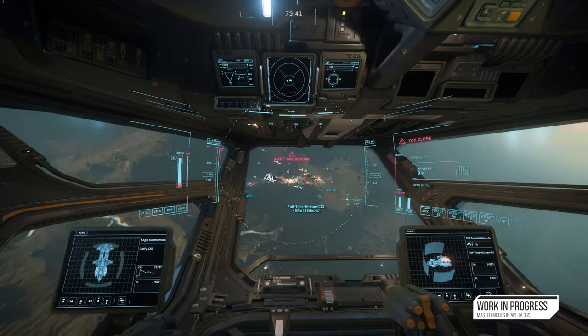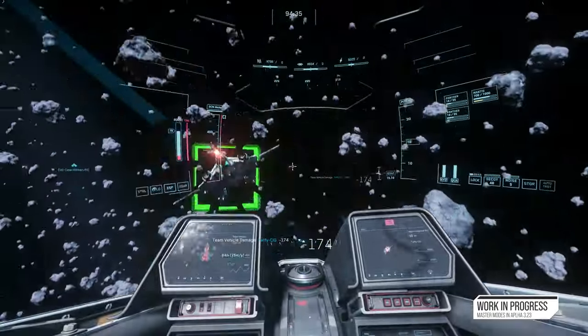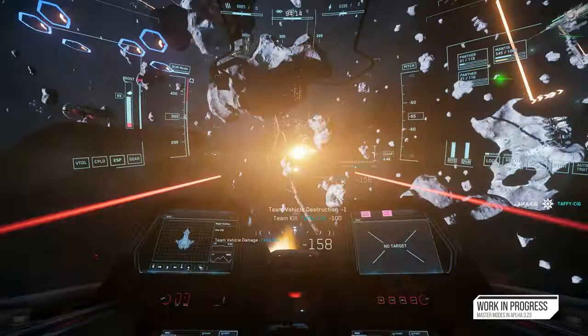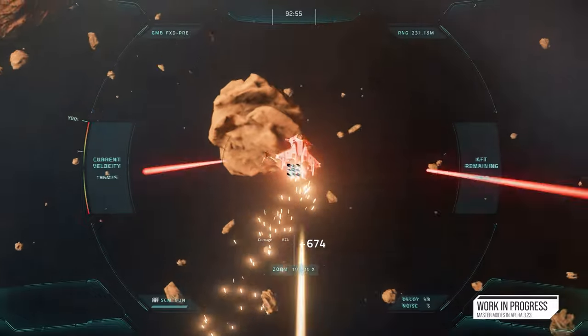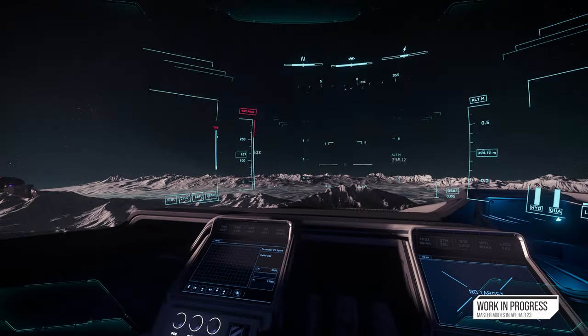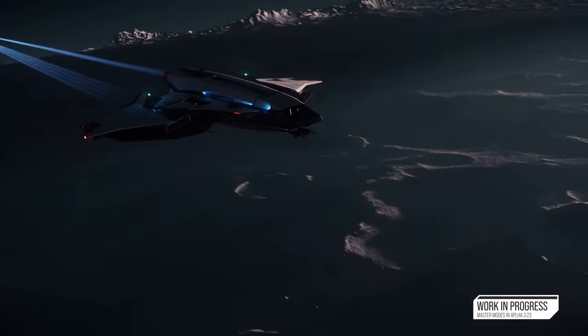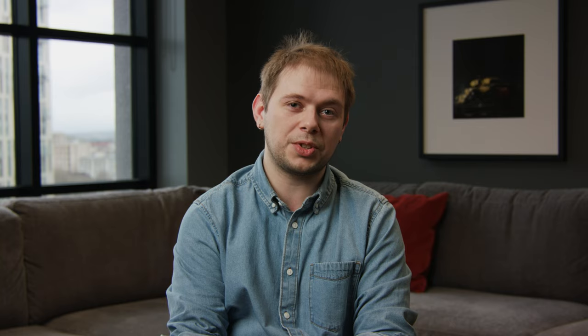What excites me most about Master Modes is that if you watch footage of players dogfighting right now, you can really see how close all those ships are — it just feels so much more cinematic. This is really about the foundation of the whole flight experience moving forward. Players who want to do combat will go into the combat master mode, but if you want to go from A to B, you now have a mode where you can do that without being harassed as much. It's leveling the playing field. As we breathe more life into each ship, people seem to love how much more frantic and intimate the fights are in Arena Commander testing.